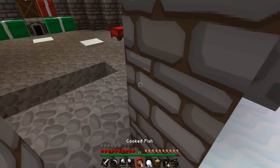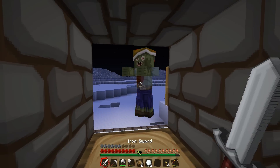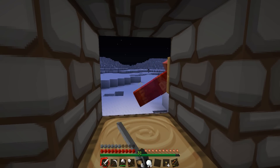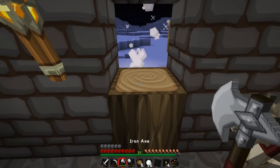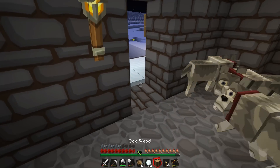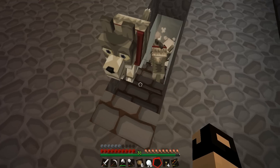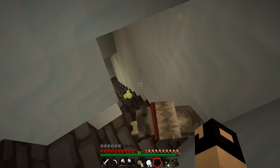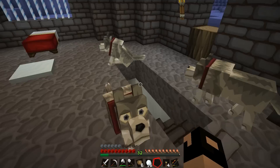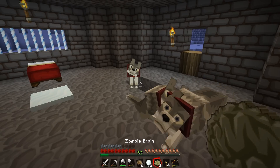More zombies are showing up — nice. I'm going to kill a couple to see if he brings more friends. We're trying to get more rotten flesh. A little one showed up — okay dogs, get out of the way. He didn't drop anything. I just want to get some more rotten flesh so we can actually breed some more animals.